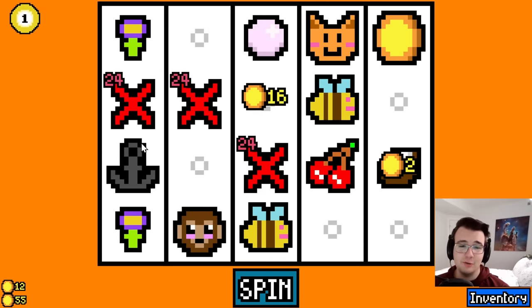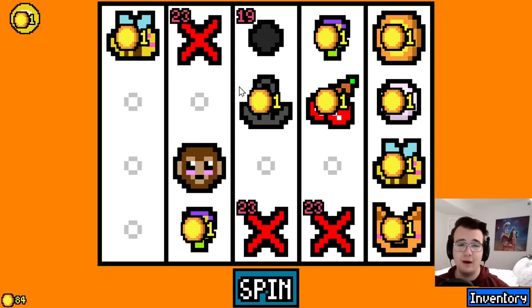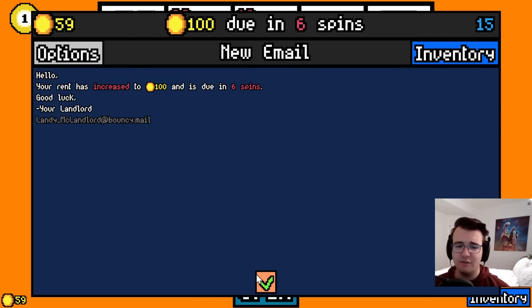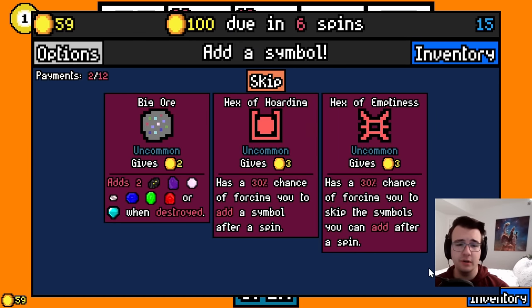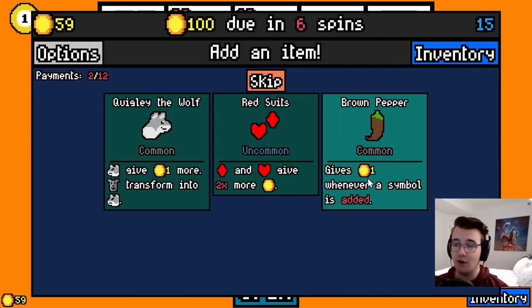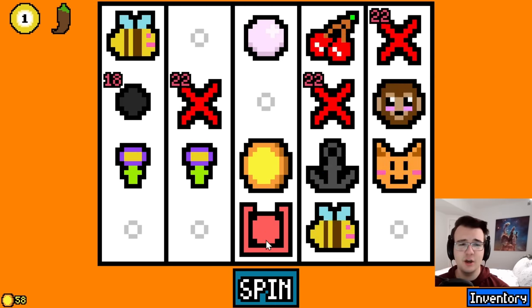I'll take a monkey as well, continuing on that trend. I have a coconut half — maybe I actually didn't want to eat that. I'm gonna take a coal. I like diamonds. I might have been wrong — I'm opening myself up to taking bananas now, which is good. Hexa hoarding is kind of fun — being forced to take a symbol after a spin could be a good time. Brown pepper synergy, and the wolf is just good, but I'll take brown pepper instead since I go quickly a lot.